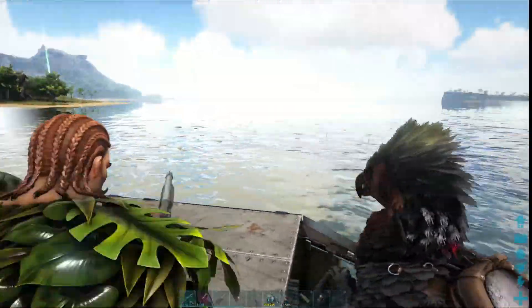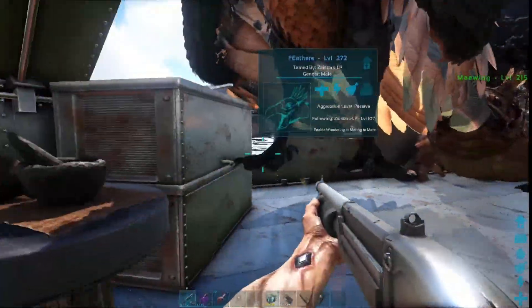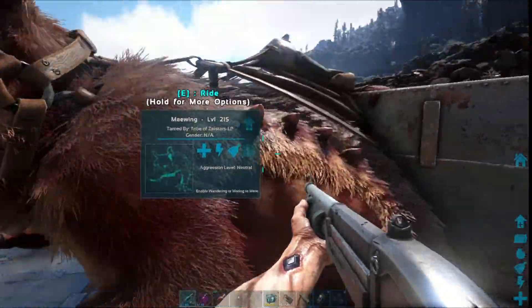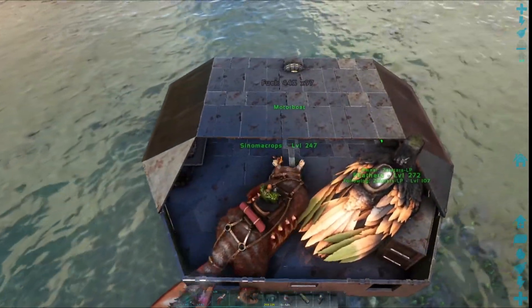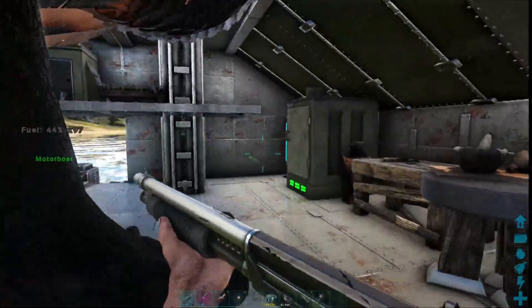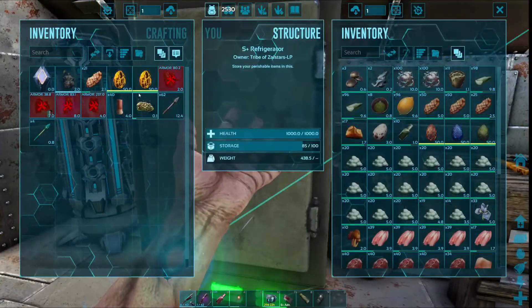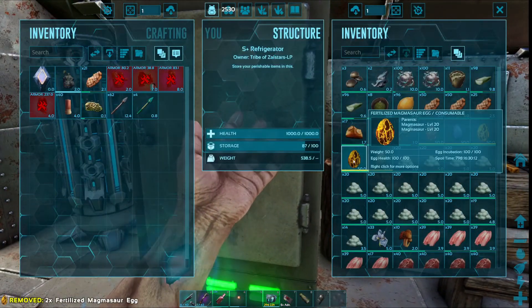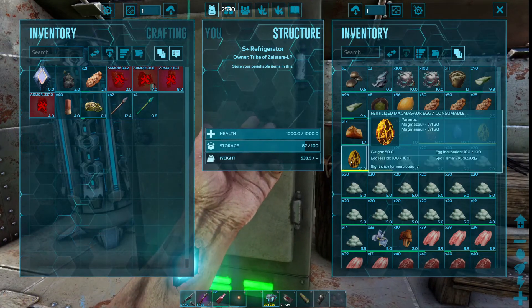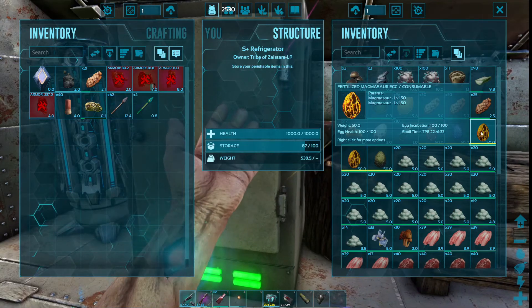Alright, let's put the eggs in here. That's not going to hurt him being in the fridge, is it? Look at that — level 50 Magmasar egg.